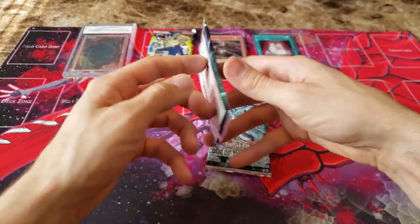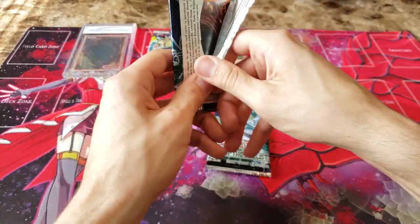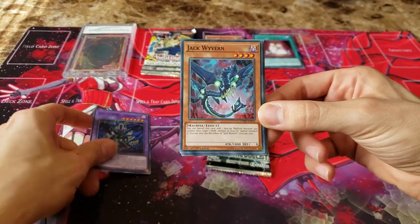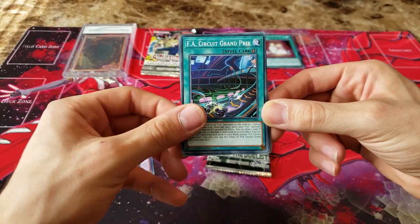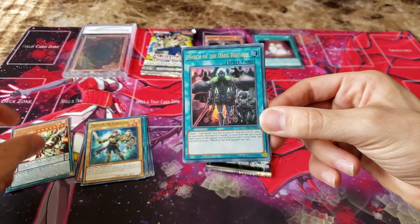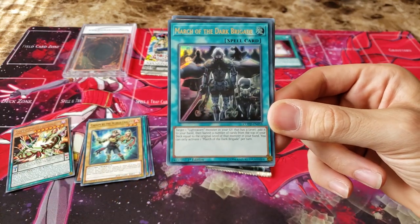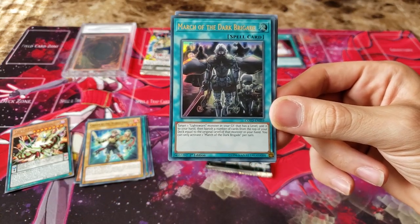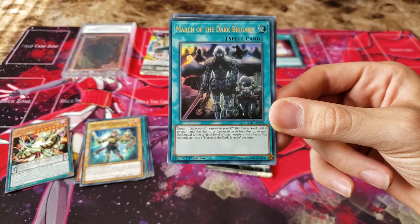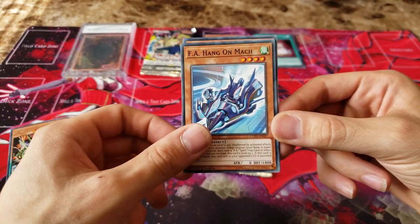Two packs down, one to go, and then we have our Legacy Pack and our Graded card which I will do last. Code of the Duelist — if I pull a Firewall, I won't be mad. I know he's banned, but it'd be cool to just have another one of him lying around. Chosen by the World Chalice, Supreme King Odd Eyes. And we have an Ultra Rare — March of the Dark Brigade. Target one Lice Sworn Monster in your graveyard that has a level, add it to your hand, and then banish a number of cards from the top of your deck equal to the original level. Not too bad. I don't think it really ever saw play, however. Another World Chalice card, and Treasure Panda — if you haven't seen this card, it's definitely used in a lot of the Exodia FTKs.